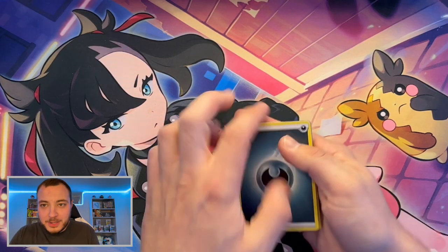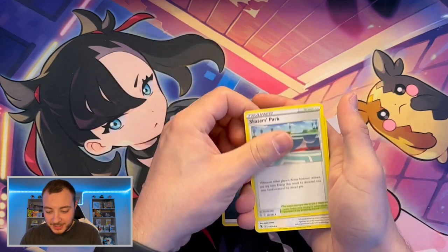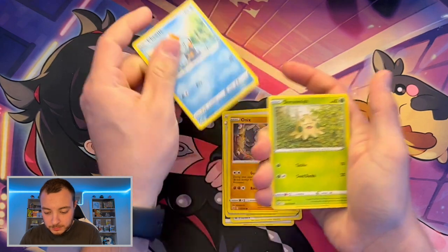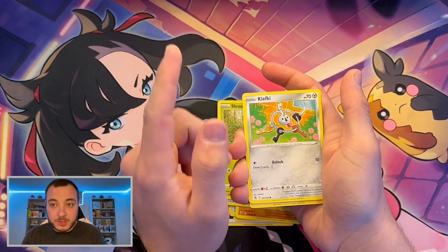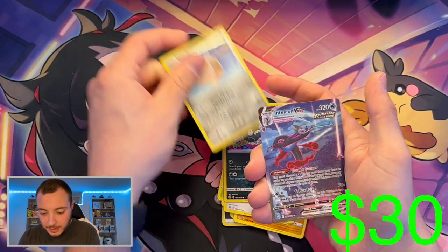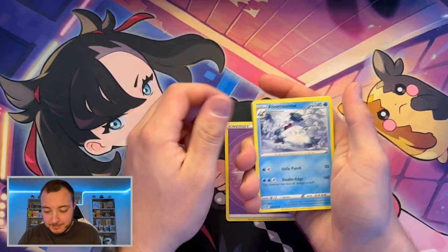It's weird going back in time doing the three or four card trick where Paldea Evolved was just the one. So we've got a Turtwig, Shroomish — starting on our first pack of Fusion Strike — Clefki, Trubbish, Togamarrow, and then oh, Inteleon VMAX! I'm pretty sure this is an alt art, what the heck! Crazy, bro, Inteleon is so cool. That was a good pack.